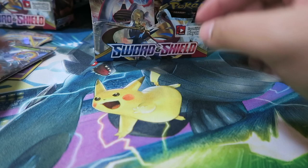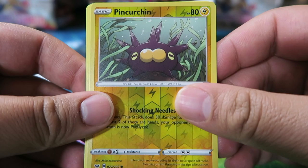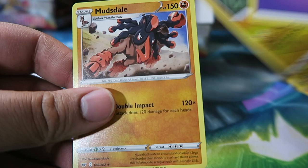Two more packs on the right side. Pack: Thwacky, Pal Pad, Sitrus Berry, Flabebe, Baltoy, Wooloo, Joltik, Salandit, Pincurchin, Psychic Energy, and our rare is Mudsdale.